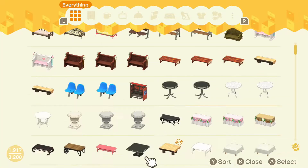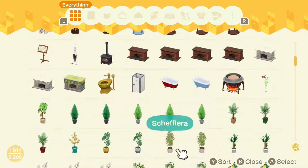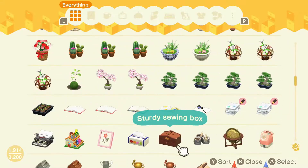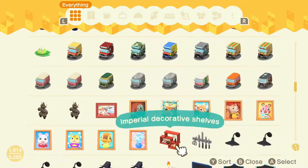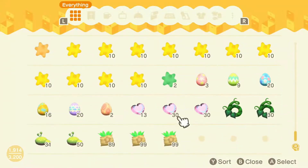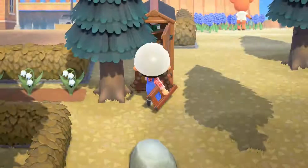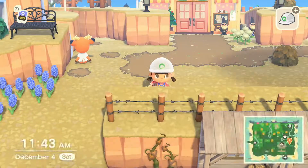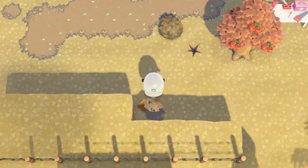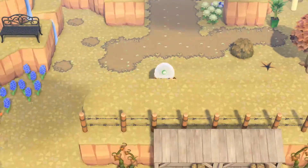Now we're just putting up some barbed wire fence behind, just creating that farmhouse look. Getting back to work on more things that we need — there are so many. You can see through as we're going into storage how many things I'm bringing back from Happy Home Paradise. It is ridiculous the amount of things that I'm bringing back. I can't get enough, and being able to shop with Wardell has been great — it's not great for my bells that I'm earning because I'm spending so much, but I think well worth it.